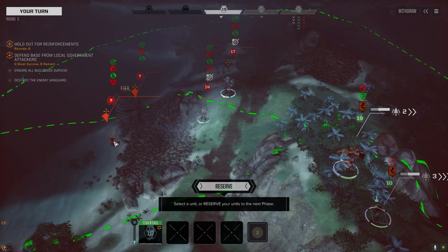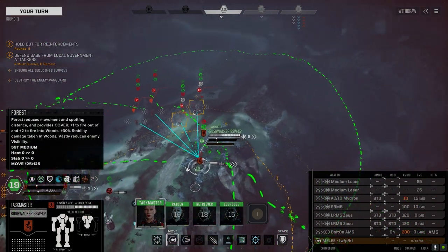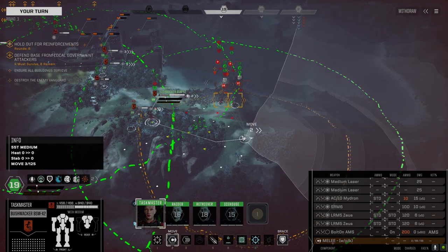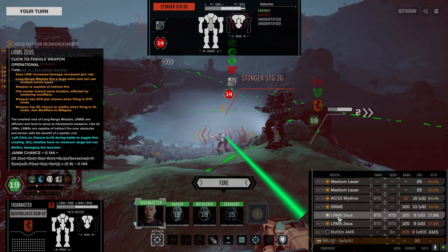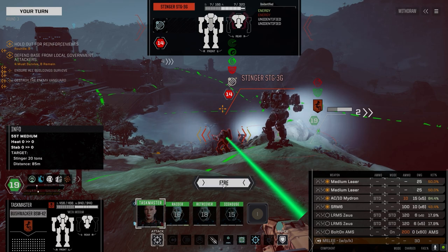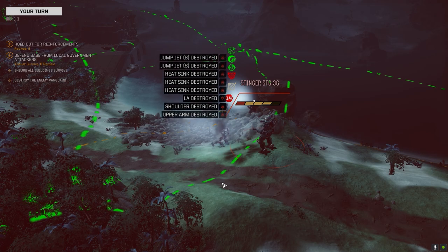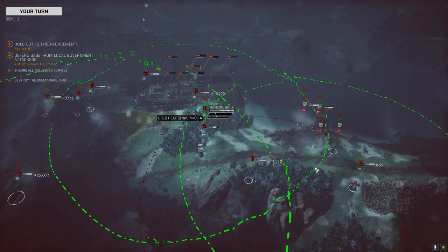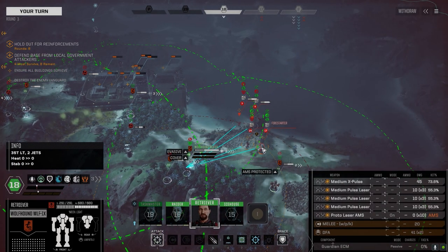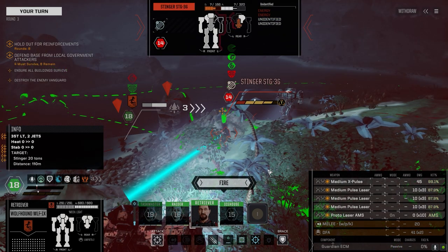So it looks like Stinger, Wasp, Flea, Fire Starter — two missile and three energy. Taking full advantage of this — we'll leave the Zeus's off but fire everything else. Put it all in the back of this guy. I bet they didn't think anybody was going to be here. Surprise! So look at that — already I think this is probably a better loadout, and zero heat. We're in the jungle so that helps out. Let's finish this guy off — that's an easy kill. Let's go after this guy instead.